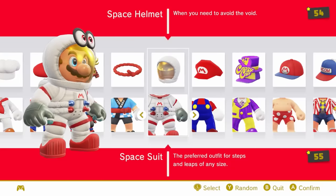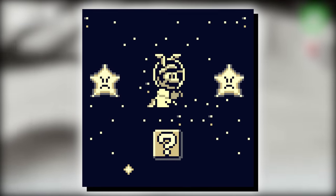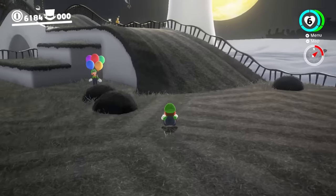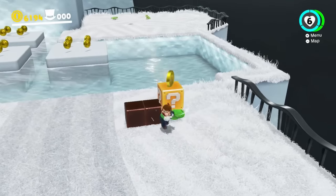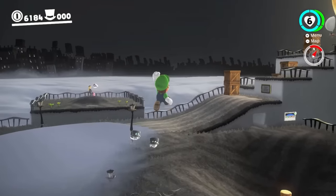Number 26 is the space suit. It's pretty basic, but pairs so well with Moon Kingdom, and I love that they did that. It's not a particular reference, but Mario did wear a space suit in Space Land for Super Mario Land 2 on the Game Boy. The Luigi suit is so bittersweet — it's the closest thing we got to a playable Luigi in Mario Odyssey. Multiplayer was a huge missed opportunity. The Luigi suit, while cool, admittedly feels kind of like a slap in the face.